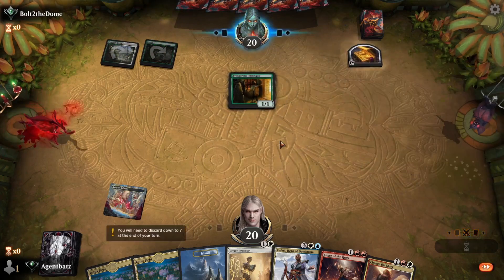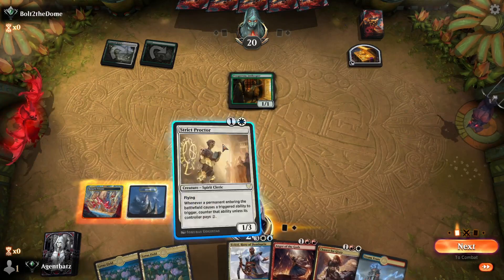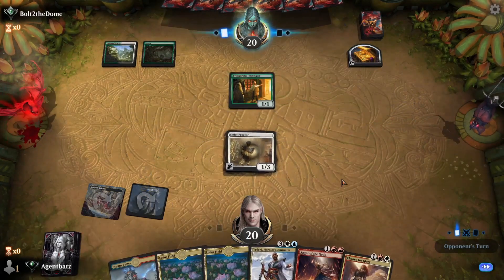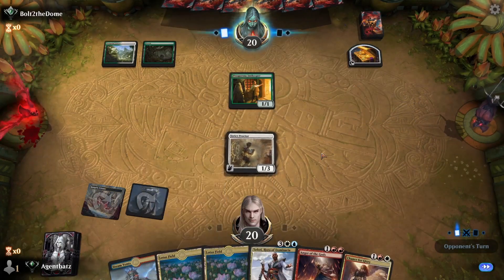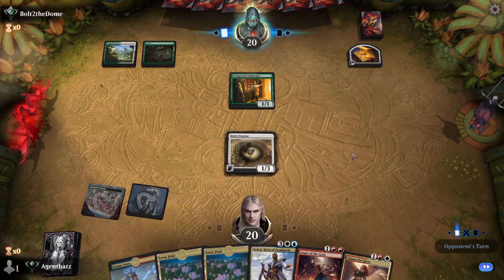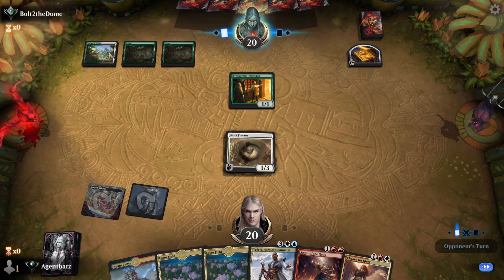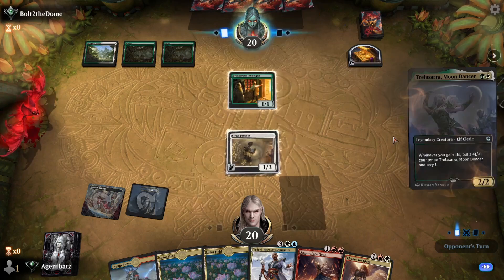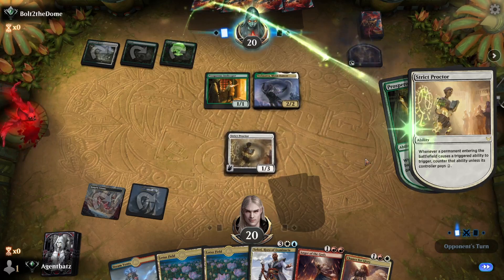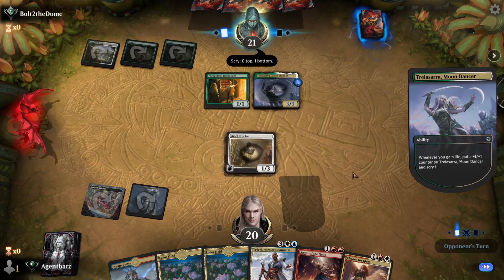It seems like a life gain deck. If it is, this is a very good card right here — Strict Proctor shuts off all the Skyclave operations and everything, and also turns on our Lotus Field. If we get to untap with this on the battlefield, we're going to be golden. Just play one Lotus Field and shut off the life gain too.